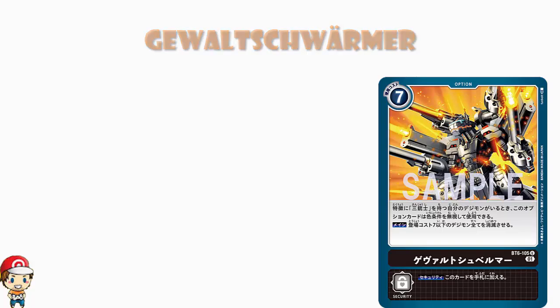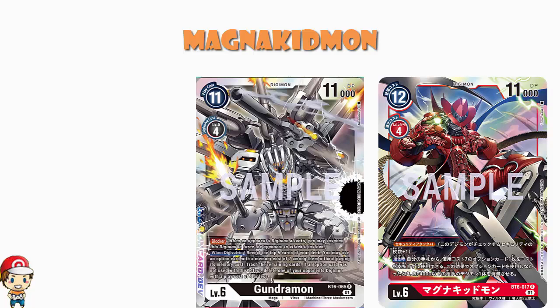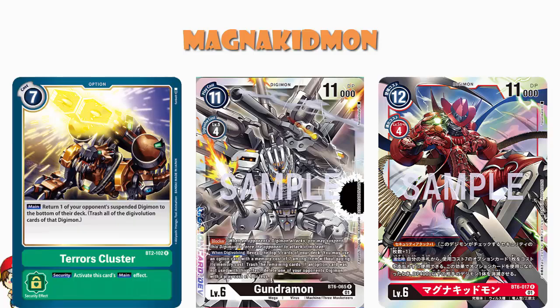So to go back to Magna Kidmon then, this is not the only option card on the board. When we talked about Gundramon, I said we don't have a seven cost black option card at the moment, we will get one at some point. The thing to remember is both of these cards do not actually let you play a seven cost card of the appropriate color - it is any seven cost card. But obviously with Magna Kidmon, you're going to want to really play red or the black one. Terra's Cluster is a great card, but are you playing any green Digimon? The answer is you're probably not.